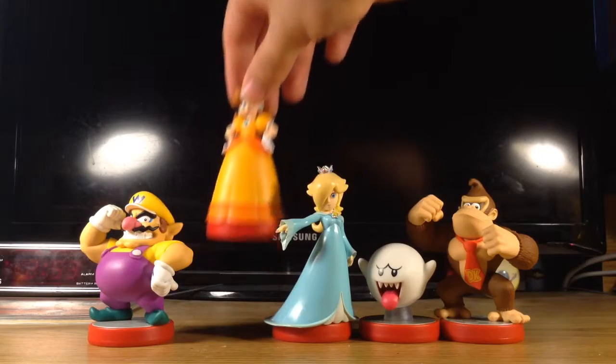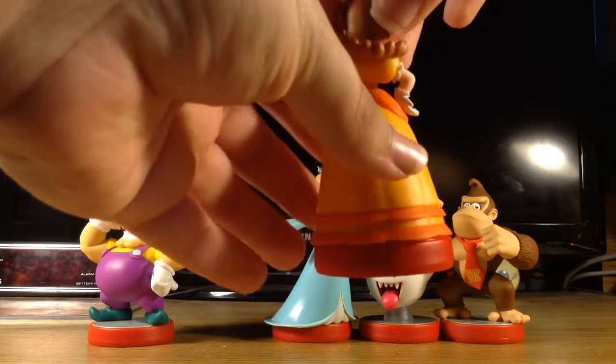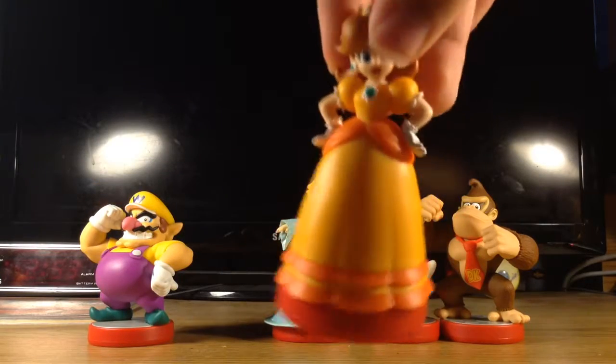Now we're going to look at Daisy. Daisy — Peach's best friend. Look at her, she's all pretty. Very cute with her flower petal on like that. I love it right there.